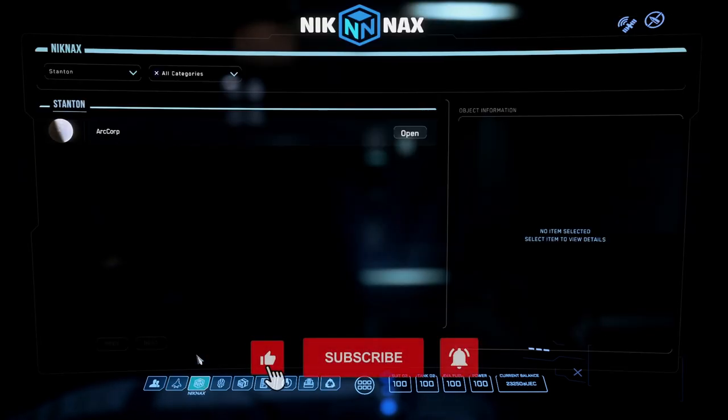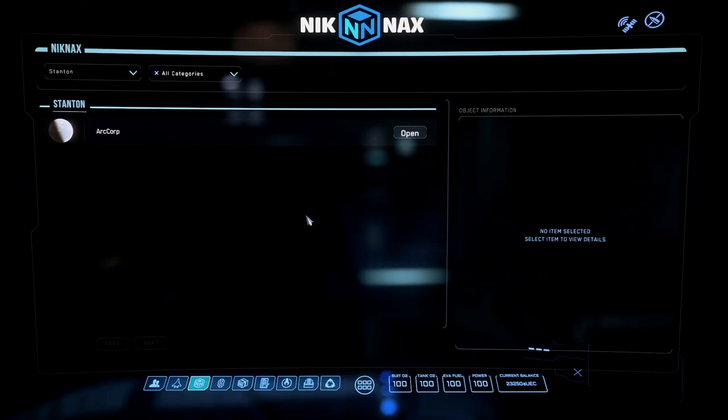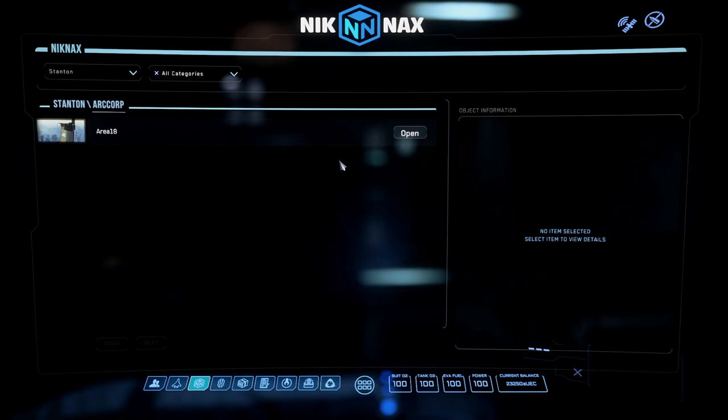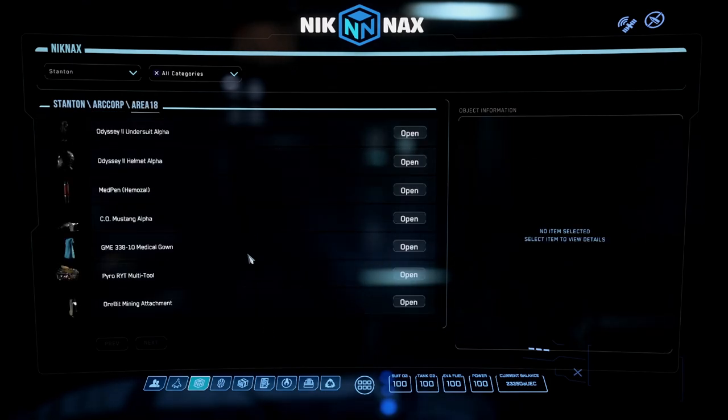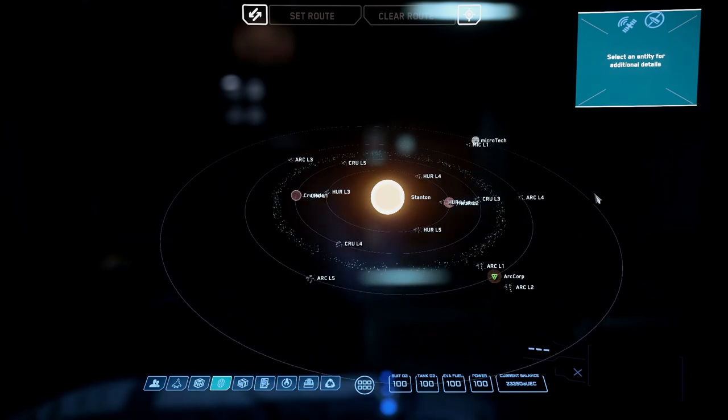Knickknacks shows you where all your items in the game are. Right now we're only in ArcCorp, so it only shows items stored here in Area 18. If you had stuff stored in Lorville, Port Olisar, or New Babbage, this tab would show the different areas, and you could click to open each location and see what items are stored there.